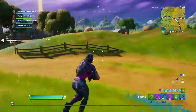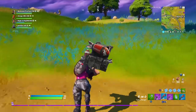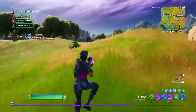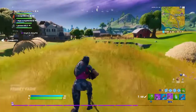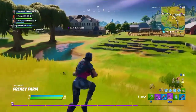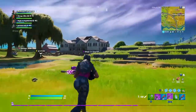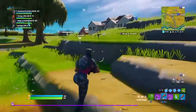At the number 3 spot we have the Back Up Plan, and this is one of the oldest back blings on this list. It actually got dropped into the game with the first Twitch Prime Pack and to be honest it looks pretty good when paired with the Whistle Warrior. There are some better combos out there with this back bling, but in this case it does look pretty nice when paired together with this skin.